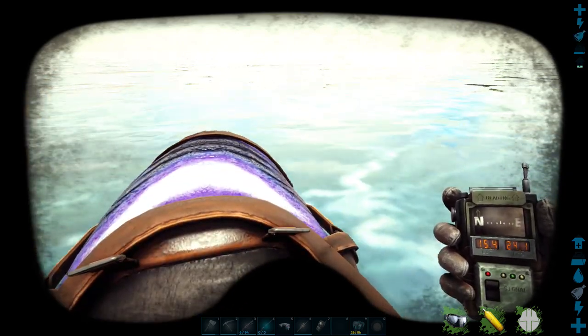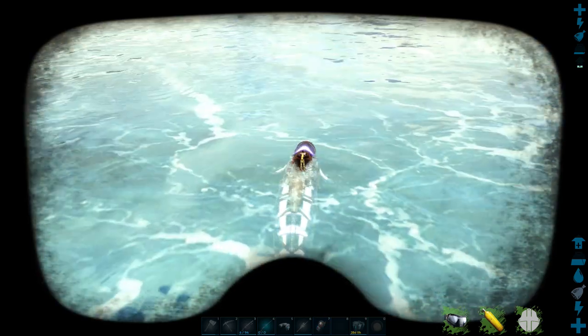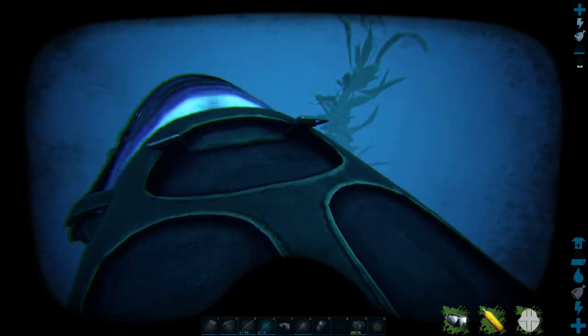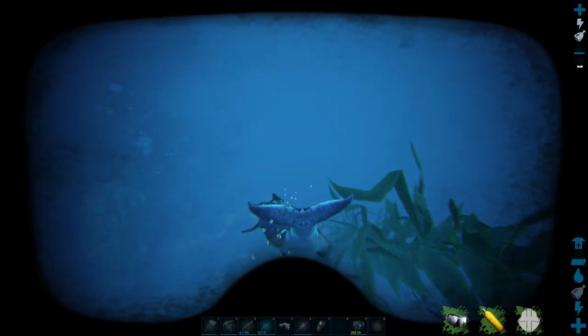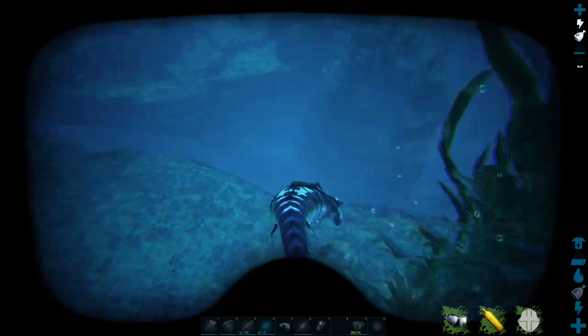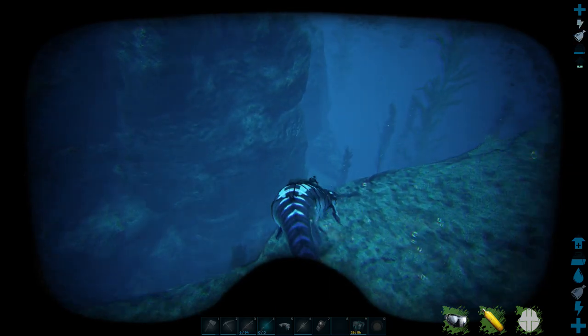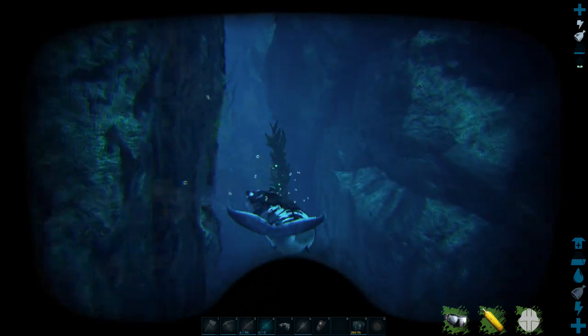Let's bring up the map as well so you can get a rough idea. From this point we're just going to drop down. You'll see this little ravine type thing as we come down here. It's straight in front of us and the cave is not far from here.